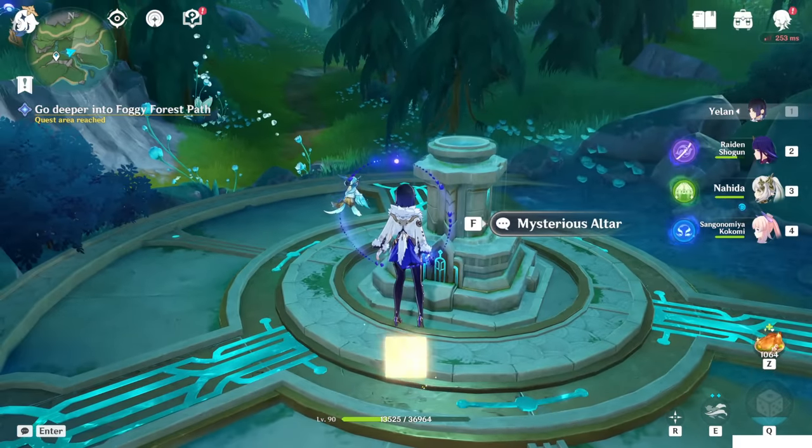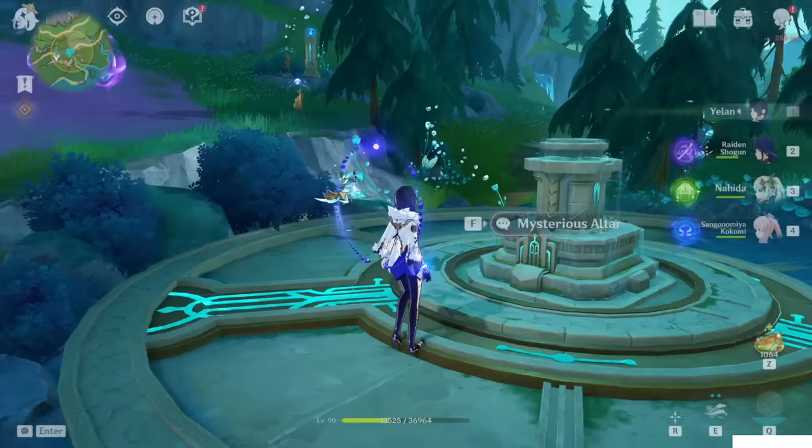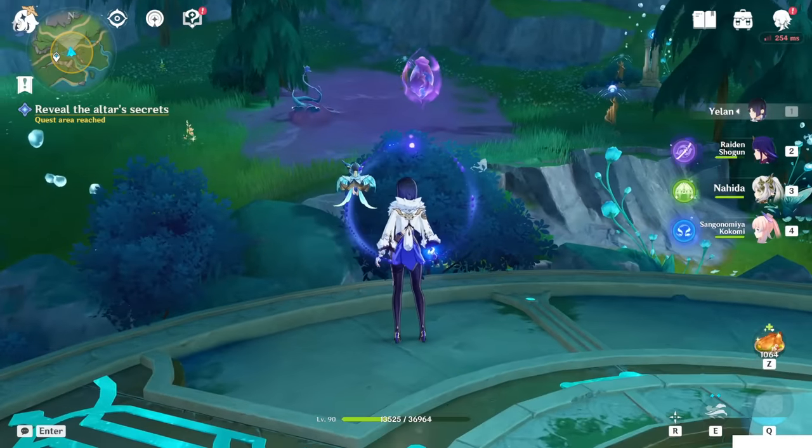The Mysterious Altar — just interact with it. What we have to do is to clear three small puzzles around this altar. The first one is right here at the North Direction, so let's go.